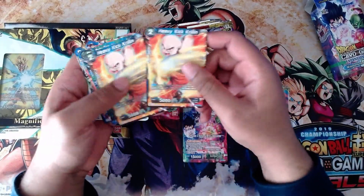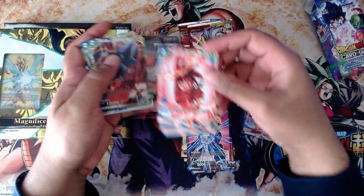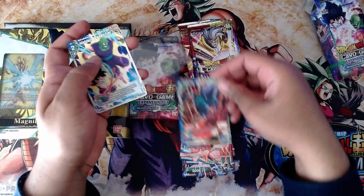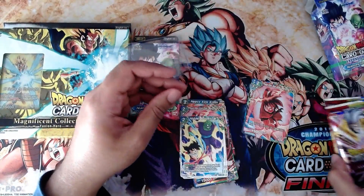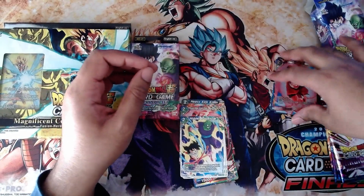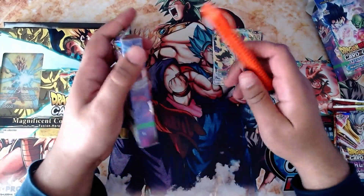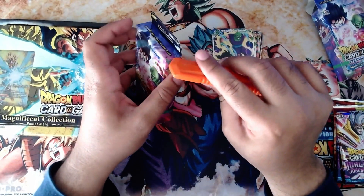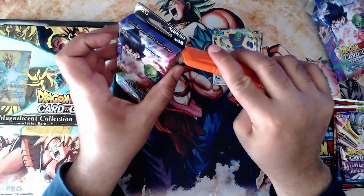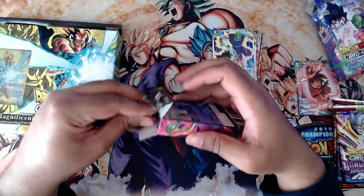We have the leader, two of each card — the Krillins, the Roshis. I'm not going to go over exactly what the cards do because I always encourage people to research what your cards do. Don't just go by people making videos. We'll open these later; we're going to go over the main content first because the rest is variance. We'll open another one of these, then we'll open the Magnificent Collection, go over what the base deck looks like, do our upgrades, and near the end we'll open the packs and see how lucky we got.